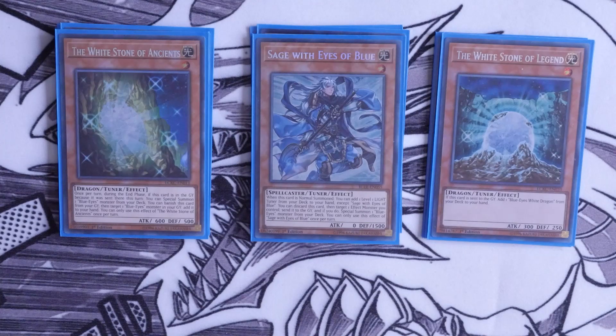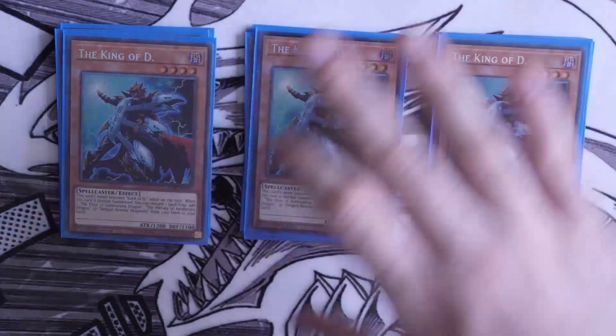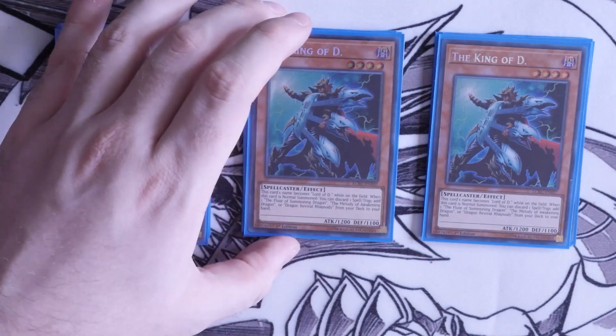Sage with Eyes of Blue can turn any effect monster you have into a Blue Eyes monster from the deck. The best combination with him is going alongside King of D. Some people don't like King of D — I completely understand, because he requires you to discard a spell, and if it gets ashed you've already neg'd the card as well.